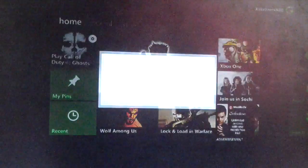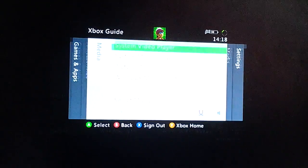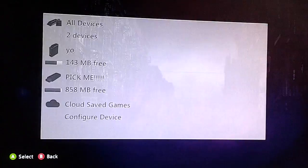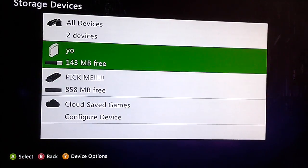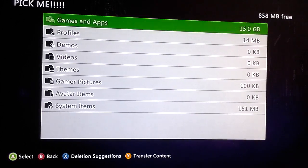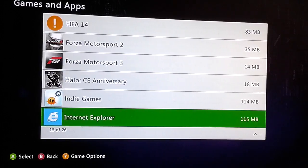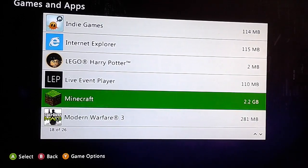What you need to do is press the home button, go to system settings, go to storage, go to whichever one you've got Minecraft in — I've got it in this one — go to apps and games, find Minecraft, let me just find it, there we go.